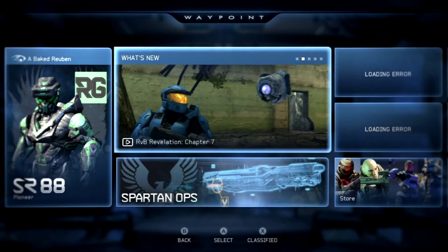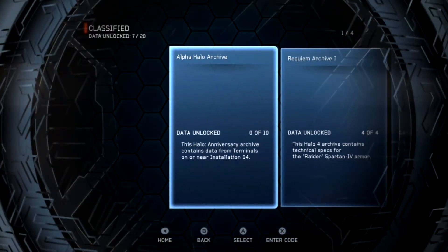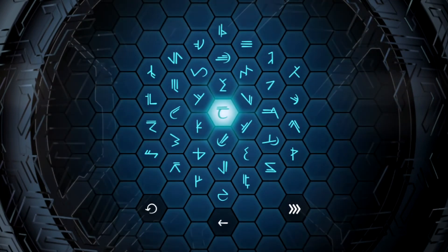Same as usual, all you have to do is press X when you're at the main menu of Waypoint, then press X again and it will bring you to the honeycomb of foreigner emblems. Then all you have to do is type in the codes and you will unlock the stuff if you have what you need completed.